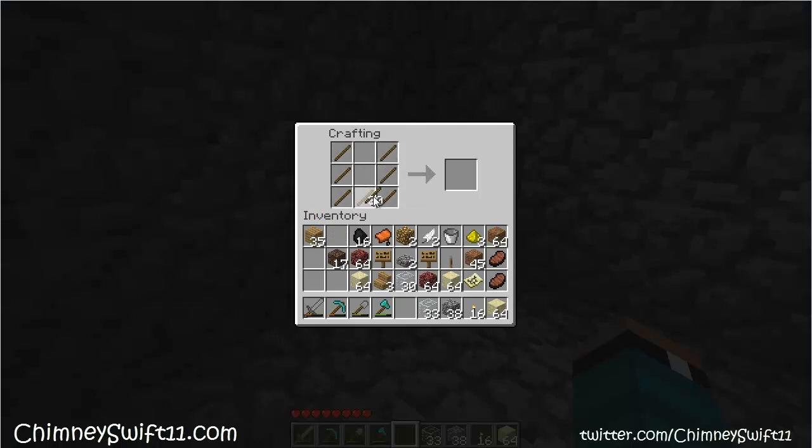You can never have too many of them. I hate walking places in Minecraft - I think there should be bikes in Minecraft, that would be awesome because then you could bike places and stuff. I just think they'd be really cool.